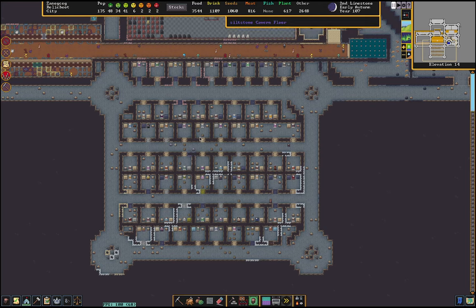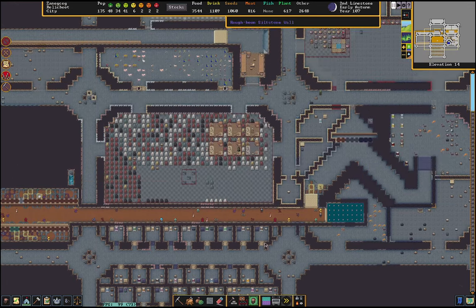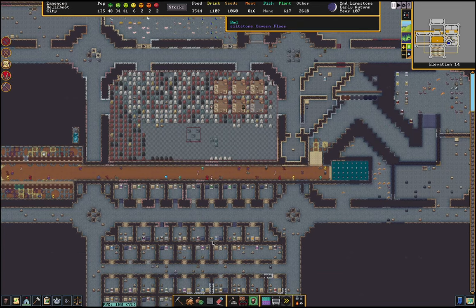The city block that I use fits perfectly 56 houses for dwarves. The reason I use this city block specifically is because I can fit 56 houses within the boundaries of the block, including four tombs. I think it's pretty efficient — I don't have any dwarves bumping into each other. And I make sure every dwarf gets a bed, a chest, and a wardrobe or cabinet.